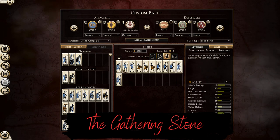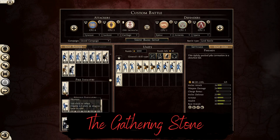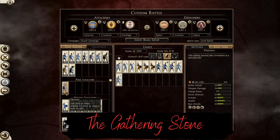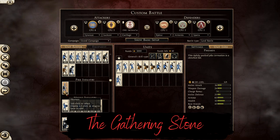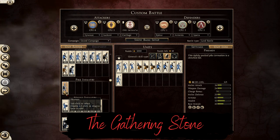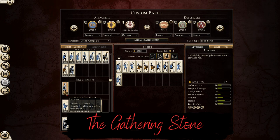A second change is to units. Pikemen were slow, unwieldy, and easily got shot to pieces in the base game — they were simply too expensive for the job they did. We adjusted the price of pikes, making them a bit cheaper. Normal pikemen used to be 600, now they're 500 — a price reduction of 15 to 20% for all pike units across the board.